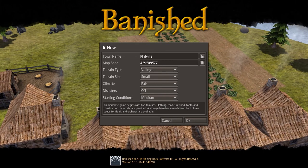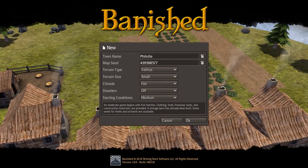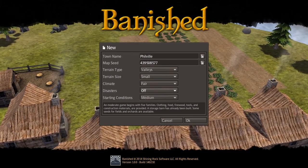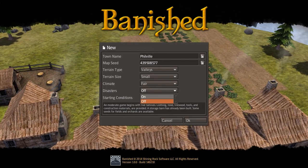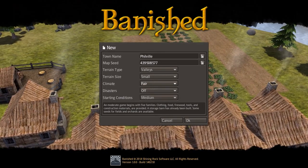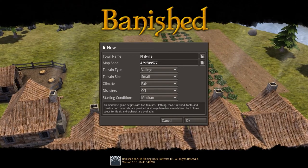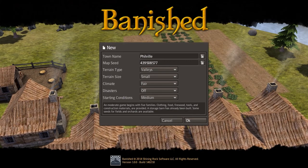I don't really know what I'm doing with this game. I've got small climate, fair disasters off - I usually play with disasters off. Maybe I'll switch them on... no, because I don't see a disaster happening in the next 20 or so minutes. The town name is Philville, randomly generated, and I quite like that. Starting conditions medium, and we'll just jump in and see what we can do.